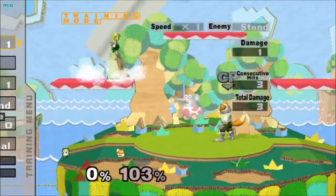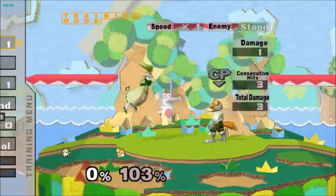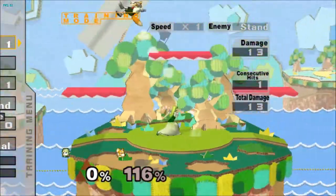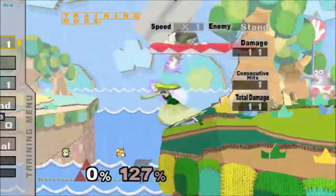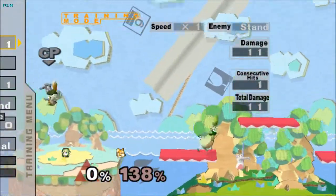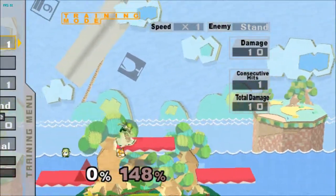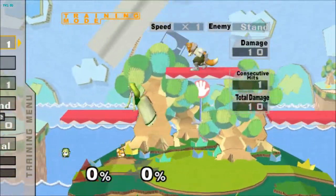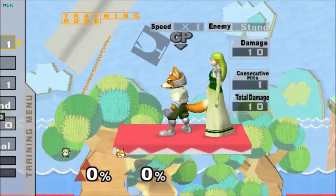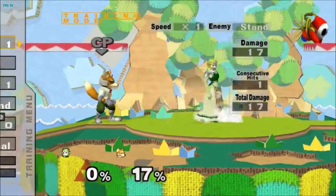Two things I didn't change that were already pretty good in Melee were her forward tilt and up tilt. In fact, I might have nerfed them a little bit — the knockback was too high because they could kill on their own too easily. But they're great at putting you in a bad position. They have good hitboxes. Up tilt lasts for a long time. They're just really solid moves that could get something started. They still kill fairly early — Fox fastfall or so. Tilts are pretty much the same.